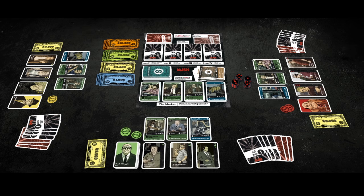La Cosa Nostra is a game for 3-5 players and the game takes between 1.5 to 2.5 hours, depending on the number of players. Each player acts as the boss of a mafia family and their goal is to have the most money at the end of the game.